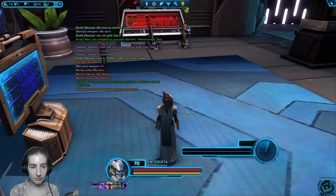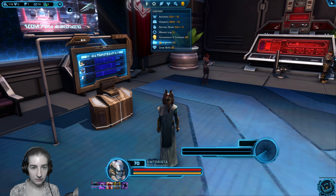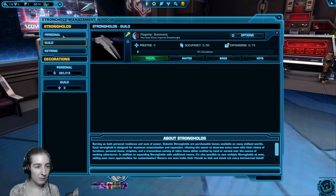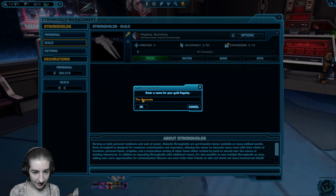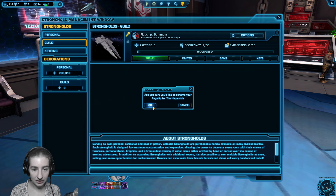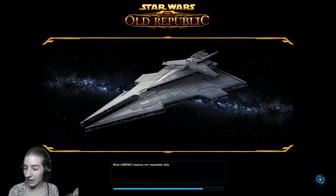To unlock a guild flagship, in the same Strongholds and Crew Skills section near where you created your guild, there's going to be a panel — when you roll over it, it'll say something like 'guild flagship directory.' Flagships are a type of player housing in Star Wars: The Old Republic. Your personal player housing is just for you, but guild housing means anyone in the guild can automatically enter that player housing and take advantage of whatever's in there.